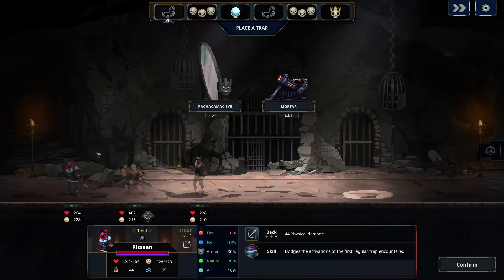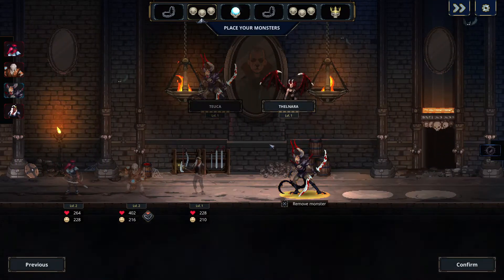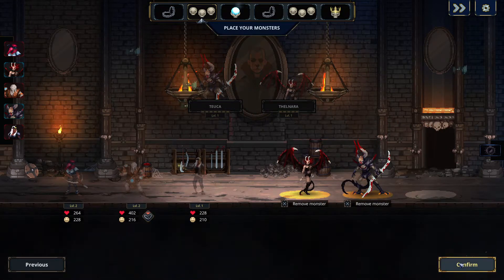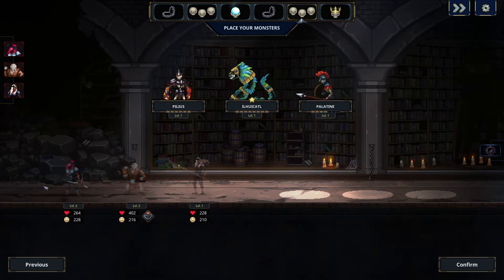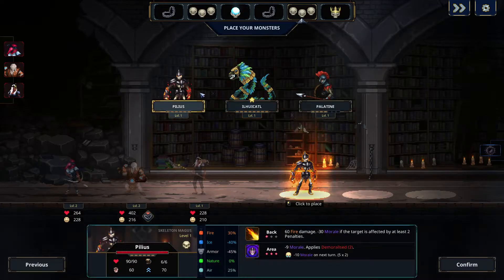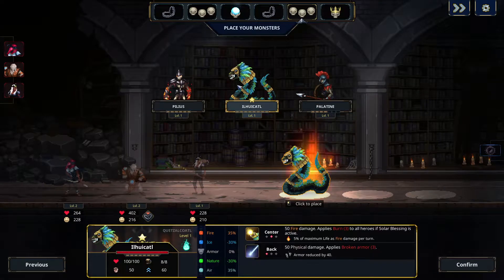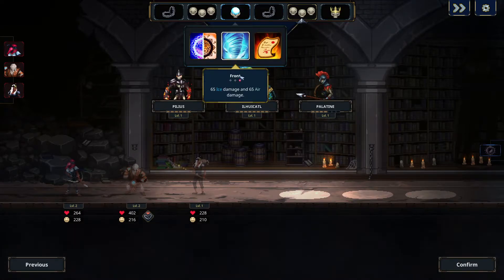There's fire resistance and a trap before the next room, so the eye is much more likely to have an effect. Going mortar first — oh, negative air resistance front, ice back, physical... okay, they need to be switched. We'll do the best we can: air and ice front, physical back, which is interesting because you want to be the backliner — but the ice is gonna murder us.